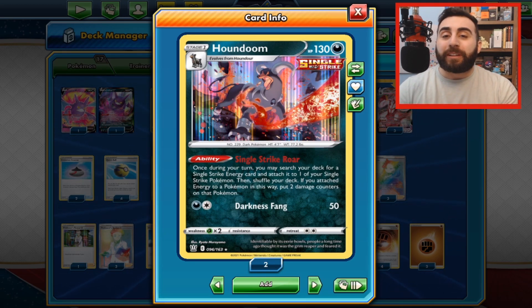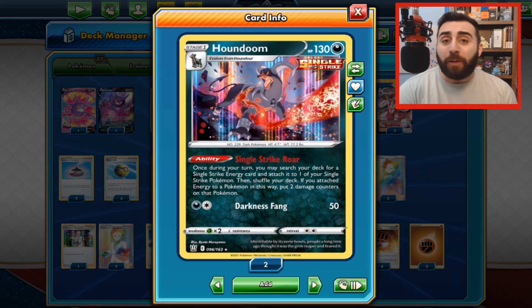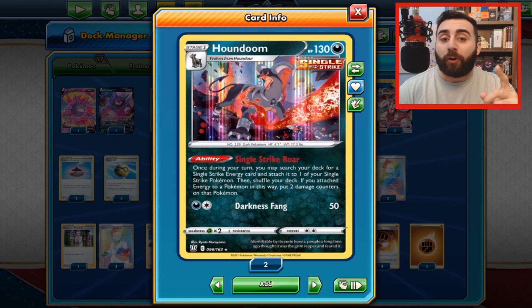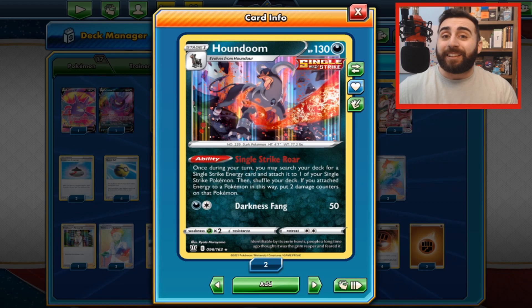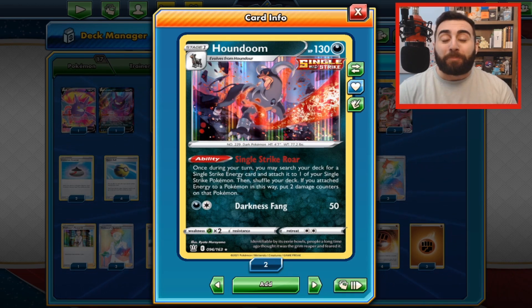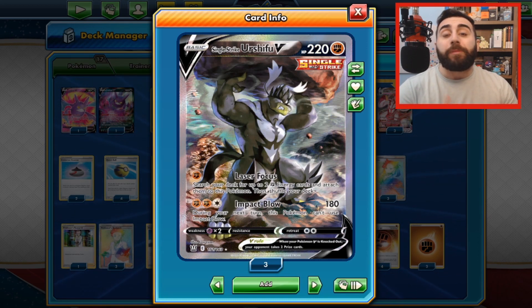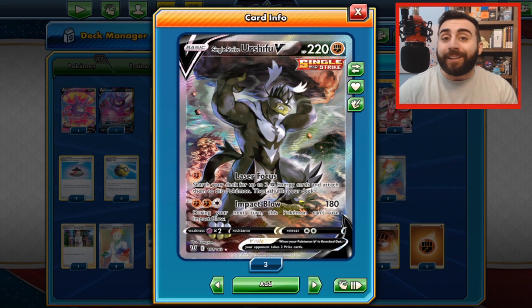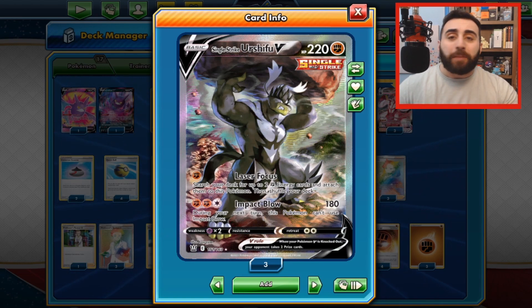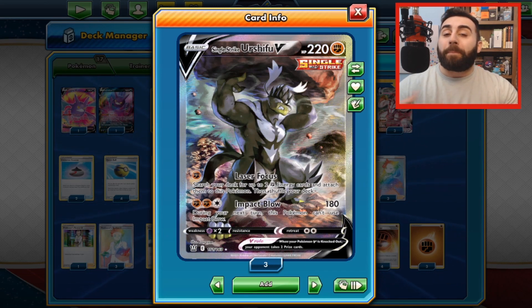This Houndoom is what we call a single prize Pokemon, meaning when it gets knocked out, your opponent takes one of their prize cards. But if we have a name for Pokemon that give one prize, you might guess there are Pokemon that give more than one prize — and you'd be right. Pokemon V are evolved Pokemon that can be played like basic Pokemon because it says basic Pokemon in the top left corner. So you can play them right away without worrying about evolving. These are more powerful Pokemon with more HP and stronger attacks.